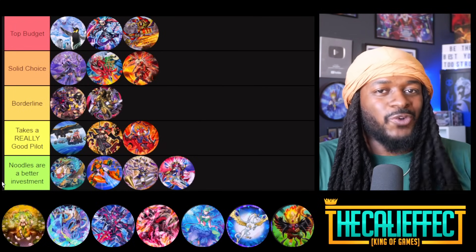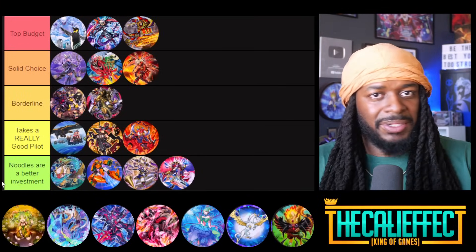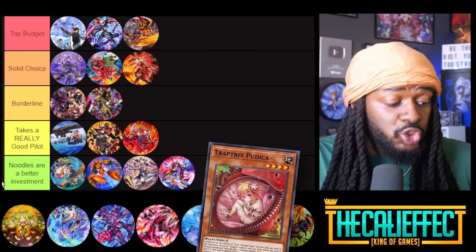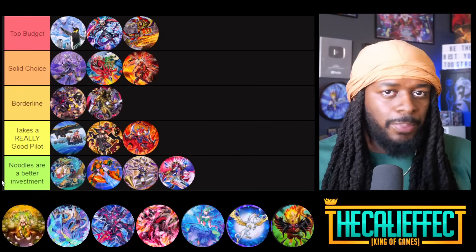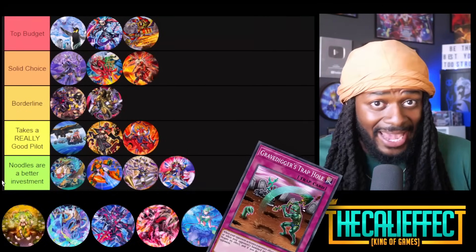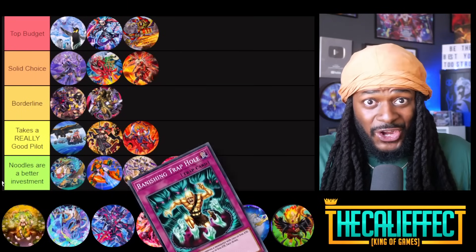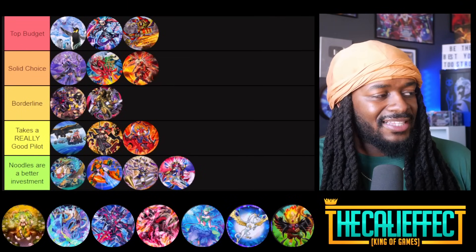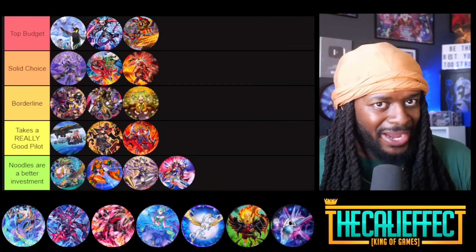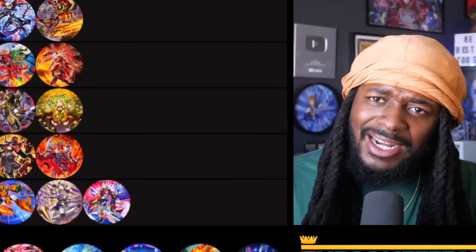Trap Tricks — I was talking to chat and I was like, hold on, wait a minute — Trap Tricks can make a case. It can play a ton of hand traps and also use Dimension Shifter. Trap Tricks Pudica also gets rid of the threat for the entire turn. A lot of the trap hole cards can stop threats — Gravedigger's Trap Hole negates card effects in the graveyard, Network Trap Hole stops things. Trap Tricks does have its fair share of problems, one being going second, but if you're playing 15 hand traps you should have a better time. I'll put it in borderline.